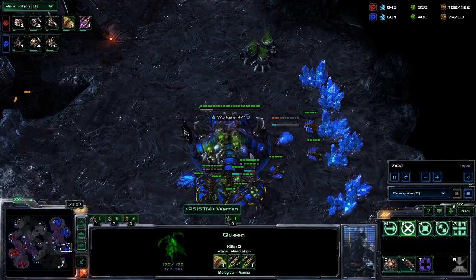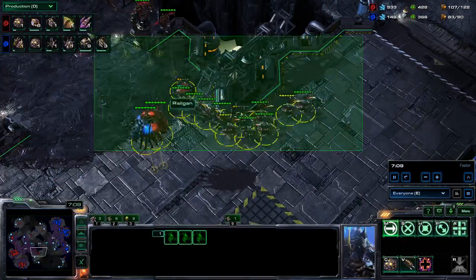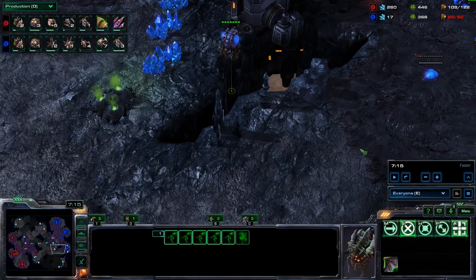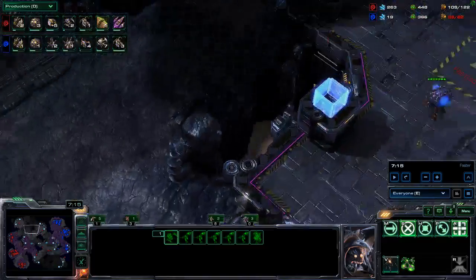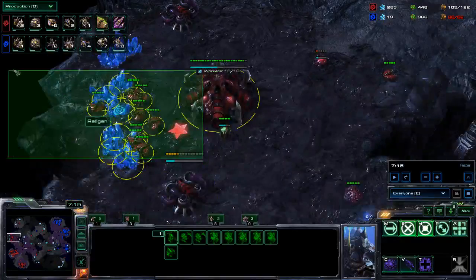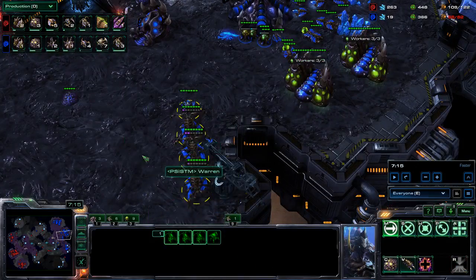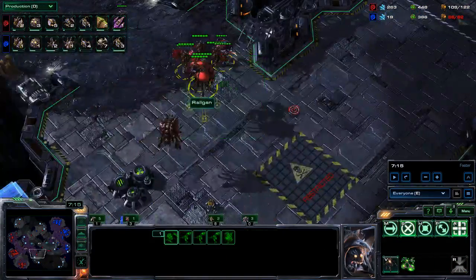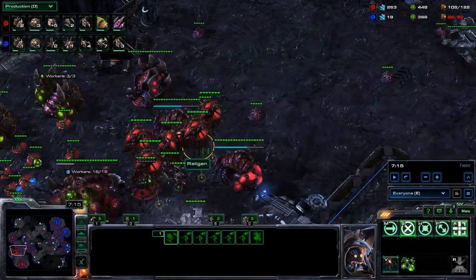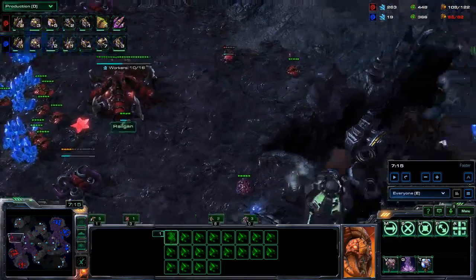Right now I'm already way ahead — the game is pretty much over. He expected me to go for a standard roach push, but I went for a slightly different approach. The mutalisks are kind of like what I use in the ZvZ matchup: cleaning out overlords, doing a little damage wherever possible, and of course forcing anti-air queens and hydras from my opponent. I don't really plan to go mass mutalisks — they're kind of a distraction. Five mutalisks including the spire cost about 750 minerals, 700 gas, some lost mining time, and larva.